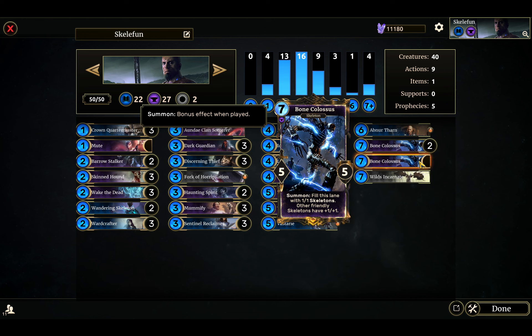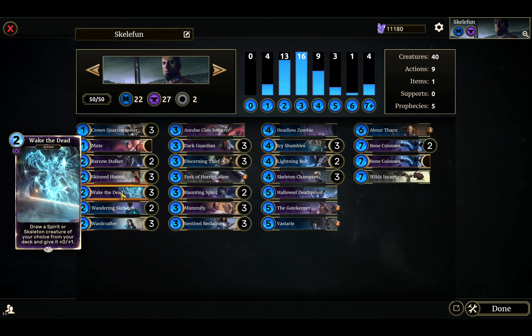I used to have only four of these in here, and now I have six, because I'm playing three Wake the Dead. At first I only had one Wake the Dead because I thought it might hurt my tempo, but this card is so powerful — I underestimated how good Wake the Dead is. 90% of the time you're going to be pulling Bone Colossus with Wake the Dead, just because Bone Colossus is such a key power card.